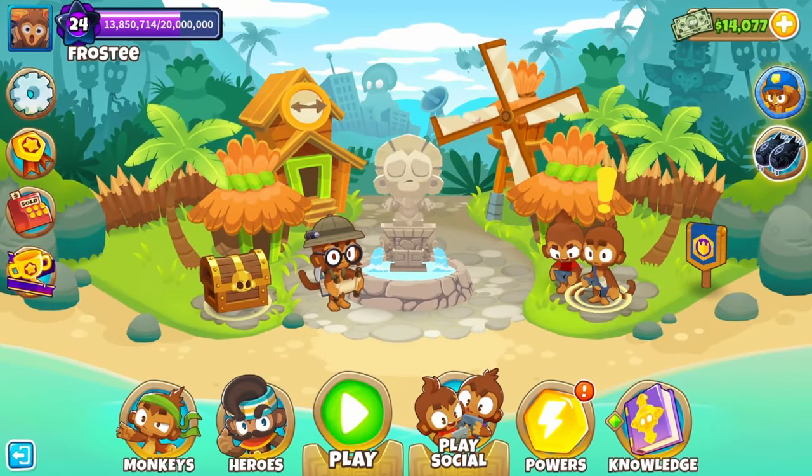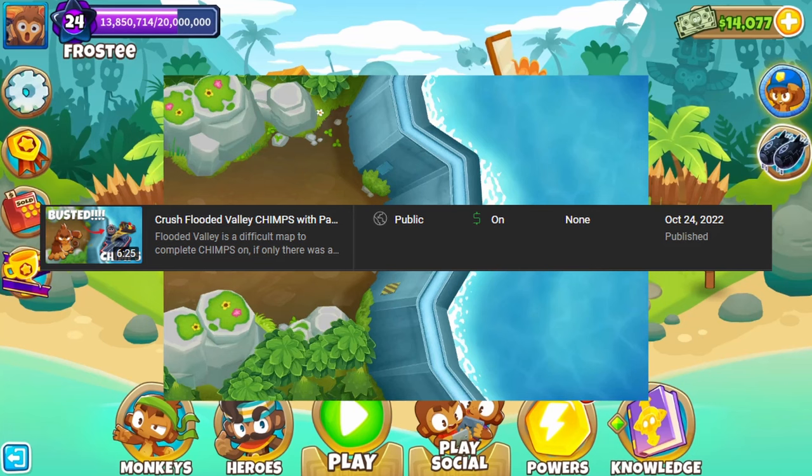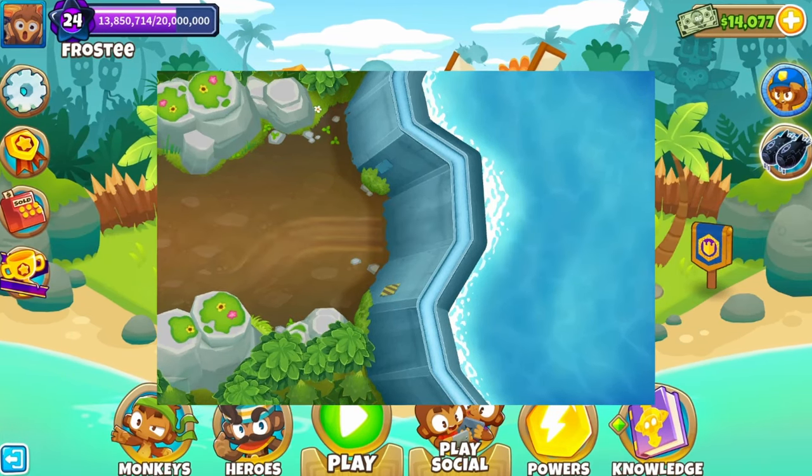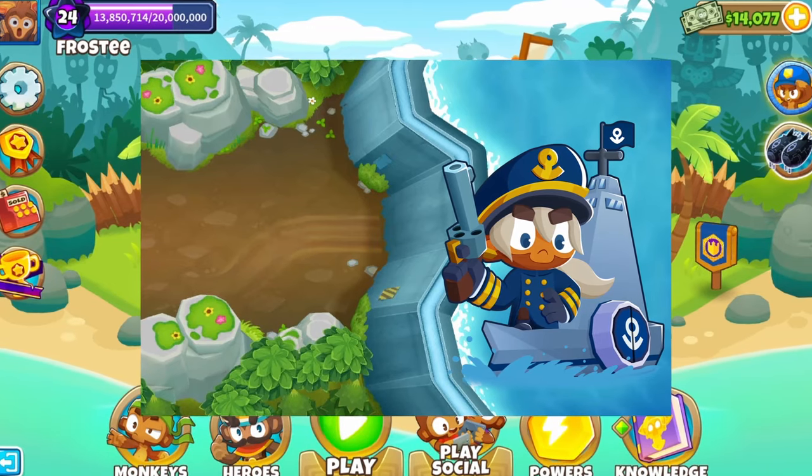Good day everyone! Frosty back with yet another guide. The Flooded Valley strategy was done a year and a half ago at this point — it still works but it's a little outdated, so I'm bringing something new to the table. Let's grab Brickle and head right into the valley.